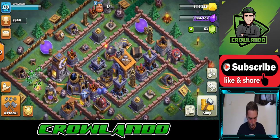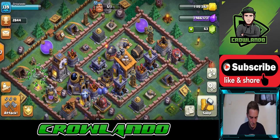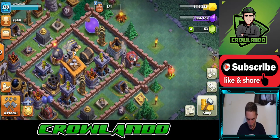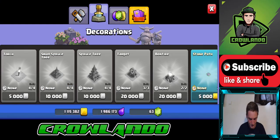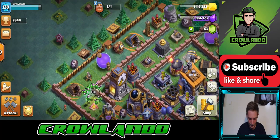I'm nearly on 3,000 Builder Hall trophies. I'm also nearly on 2 million elixir, so we're pretty close to buying the army camp — just have to attack a few more times.